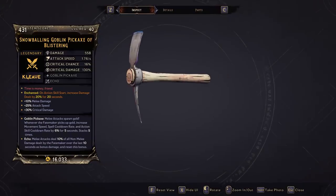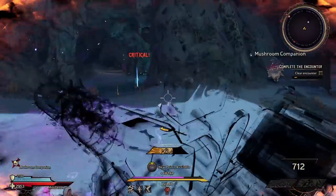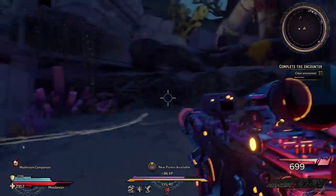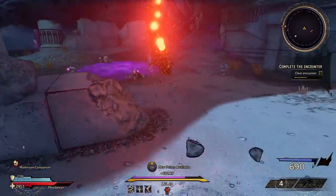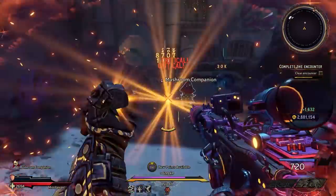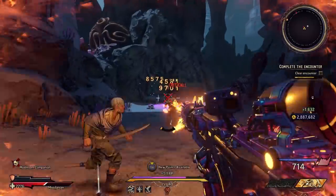Next up is the Goblin Pickaxe. Prefixes and suffixes can change slightly. It's probably one of the coolest melee weapons in the game right now — made by Kaleev and can come in all elements, I believe, including non-elemental. I personally use this on my Spore Warden gun build, so it's not a melee-focused build. It's on the lower end of damage for melee weapons but has really good passives: when you melee attack an enemy, they spawn gold. If the Fatemaker picks up gold anywhere on the floor, it increases movement speed, spell cooldown rate, and action skill cooldown rate by 6% for 5 seconds, stackable up to 5 times — so a maximum of 30% movement speed, which is really good particularly for Stabbermancer since faster movement increases damage. Action skill and spell cooldown bonuses are good for everyone.